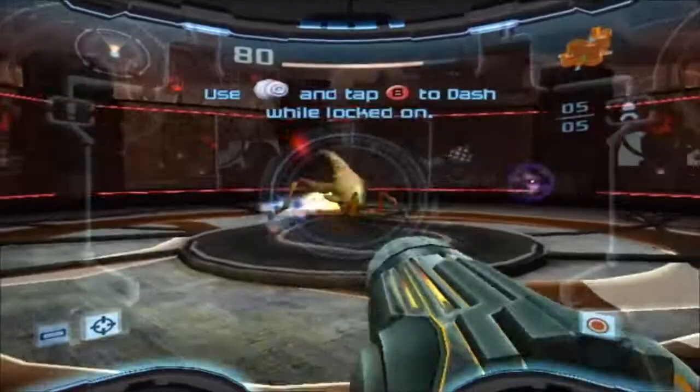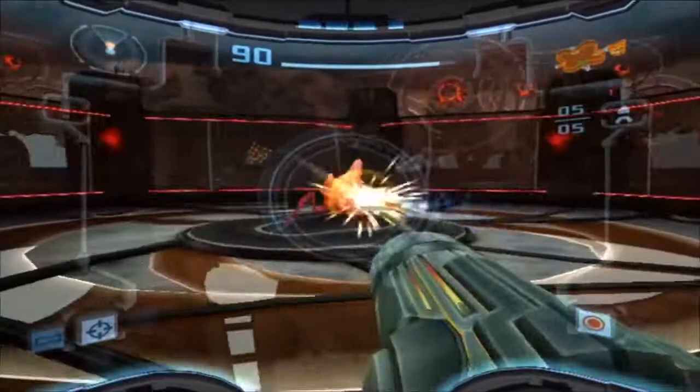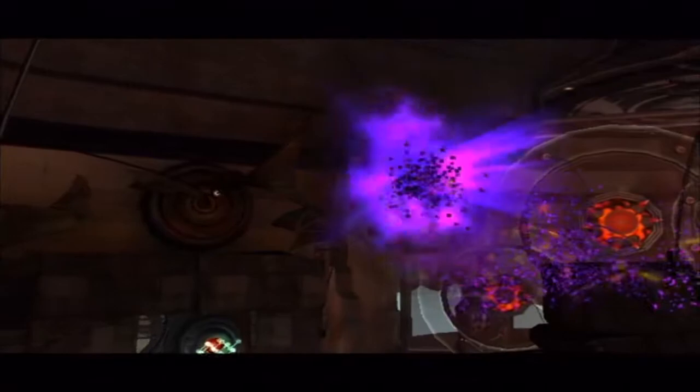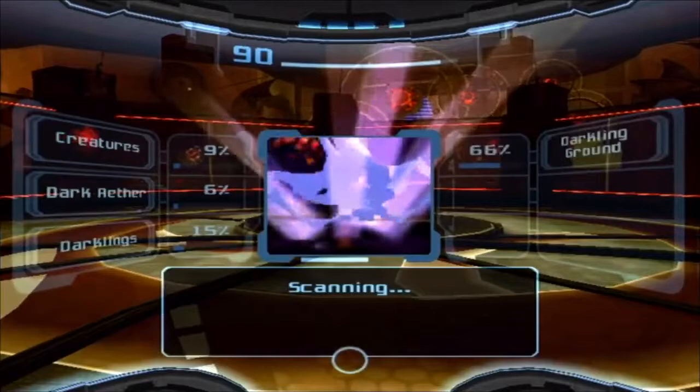This is going to be really hard. They give you a tip on how to strafe — while you're locked onto an enemy, push the B button while circling around them and you can dash-strafe. As soon as you shoot him a couple of times, he will immediately go away. This is the only chance you'll find an Alpha Splinter, so immediately scan it when it pauses. Then the Darkness comes over and takes him over — he's the boss of the area, the Dark Alpha Splinter.